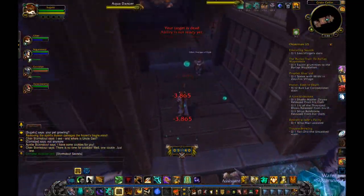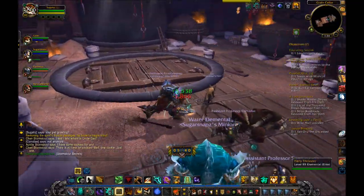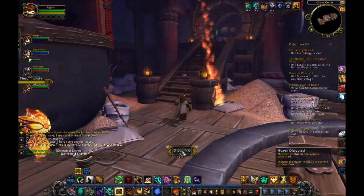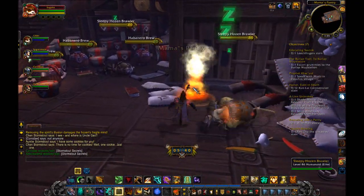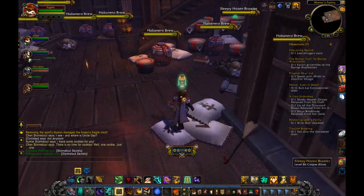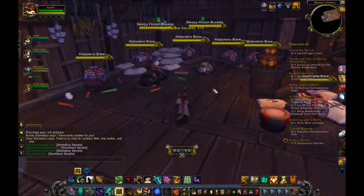Glyph of Fortifying Brew is an interesting one. It gives a 5% bonus damage reduction when you use the move, but it reduces the bonus health to 10% from 20% of your entire health. Doing the math, I can't find any way this is better unless your healers are pressed to heal the entire raid and damage reduction would help them keep up better.